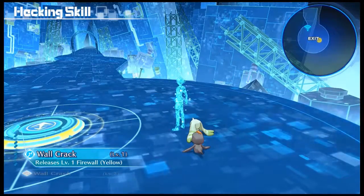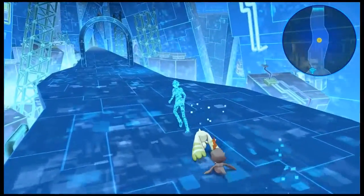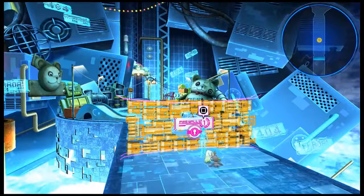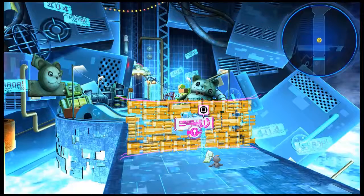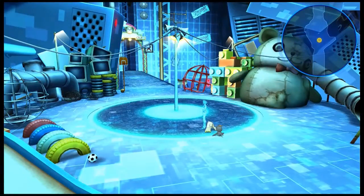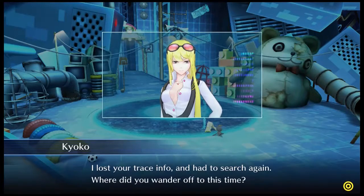Releases level one firewall. We got anyone to fight? No, okay. This firewall — hacking skill: Wall Crack. You can eliminate secure firewalls that block your way and continue your progress. This skill has different levels depending on the resilience of the firewall, and you won't be able to take down a firewall if your Wall Crack skill isn't high enough. That was pretty easy. It's me. I finally got through to you — I lost your trace info and had to search again. Where did you wander off to this time? And now I'm going to explain the DigiLab thing.